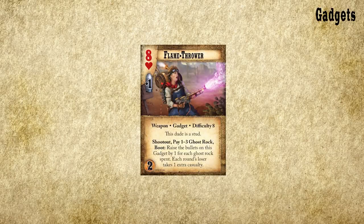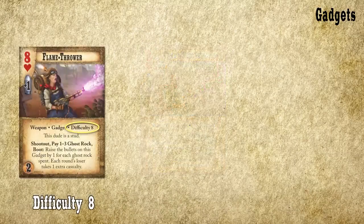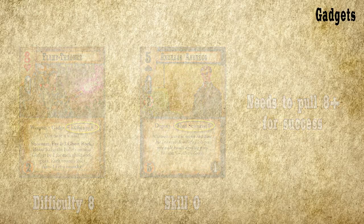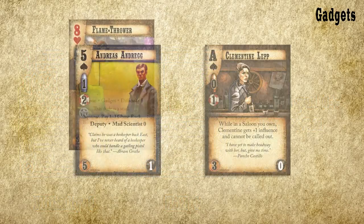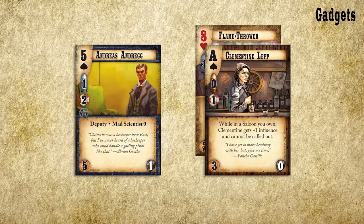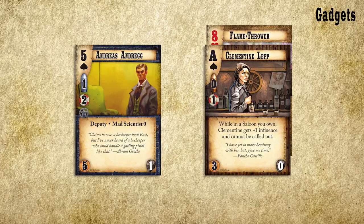Gadgets are very similar. The main difference is that you only need to make a skill pull when you invent a gadget as a shop and play. After you pay the cost for the gadget, make a skill pull and see if it succeeds. If it does, you get to keep the gadget and use it as you see fit. You can even trade the gadget to another player. Any goods card can be traded as a noon action to another dude you control if you're at home or a deed you control.